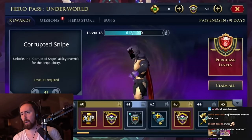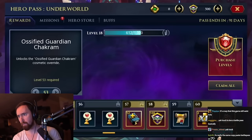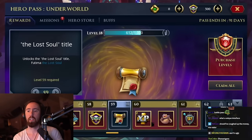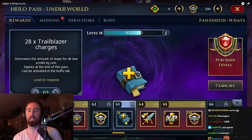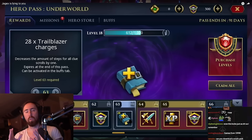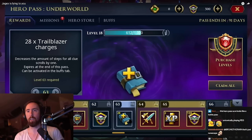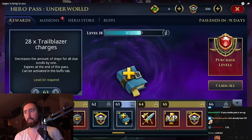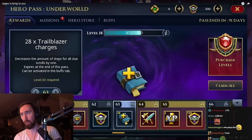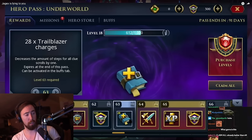Let's start by talking about the Hero Pass's length, because understanding how long it takes to complete will offer you an educated perspective on everything else wrong with it. On the right-hand side of the screen towards the middle, there's a red icon — not the X, but the 'Purchase Levels' button below that. That's right, people are going to be pressing that.